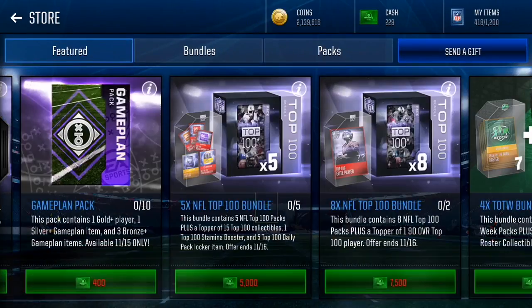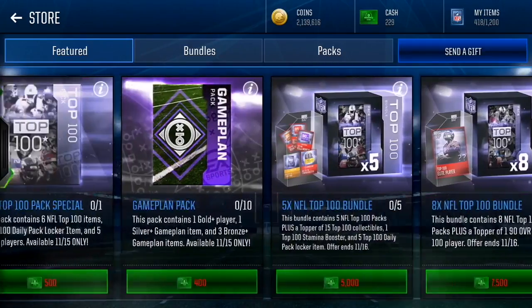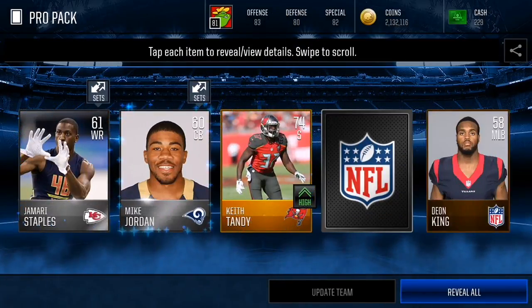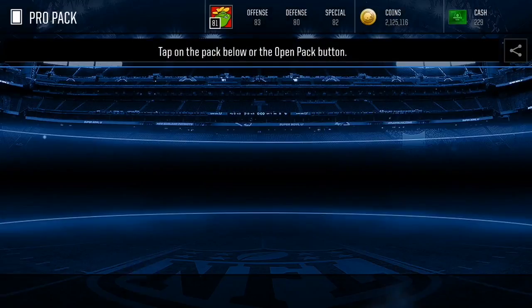As you guys can see in the store right now, there is this gameplay pack — pretty sure no one really wants to open it because it's 400k each, that costs 4,000k cash for 10 coaches, not really what we want. But if you guys could look at these 10 pro packs right here — let me open up my 10 pro packs right now just to show you guys what I mean. I'm getting all these gold players right here, and elite players are getting more and more rare.